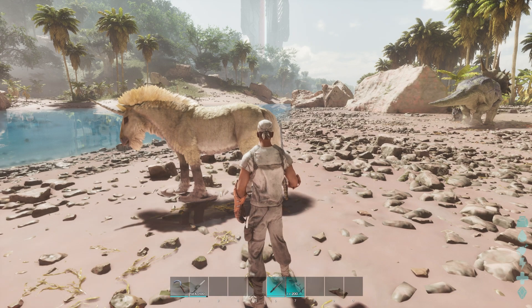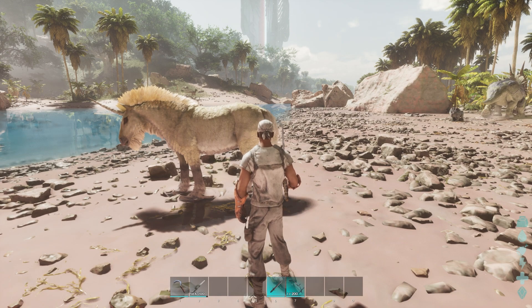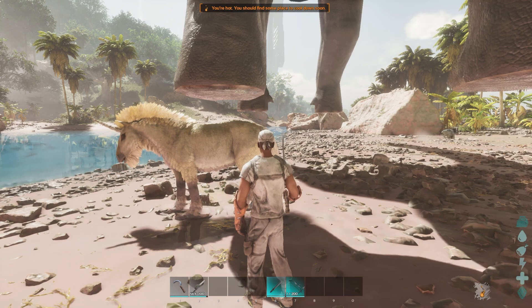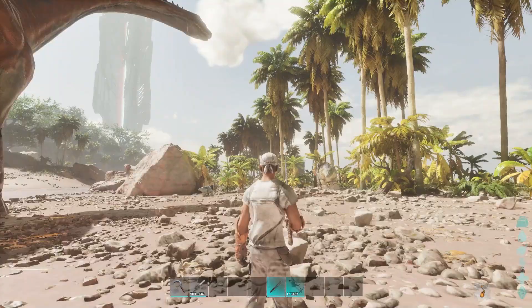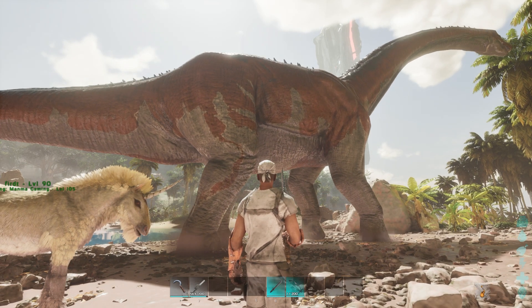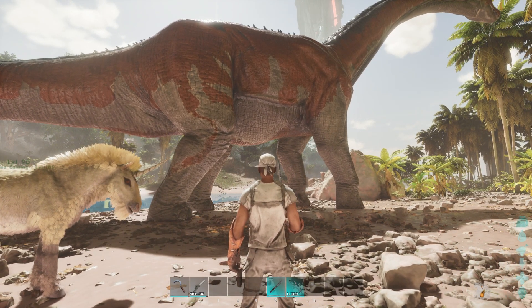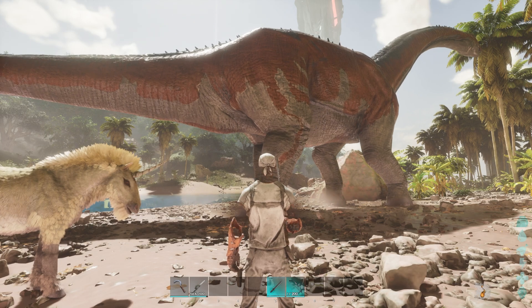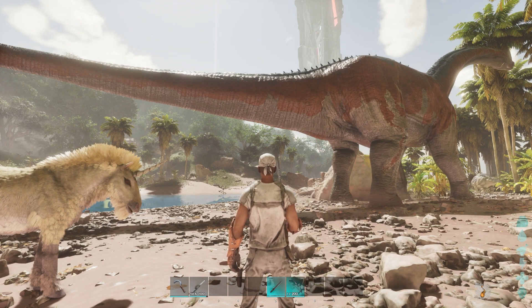For example, if I want to spawn a Brontosaurus, this is the Brontosaurus code — I'll enter it here. You can see the Brontosaurus has spawned. This is a wild Brontosaurus. If I want a tamed version, I'll use the tamed code from the description.